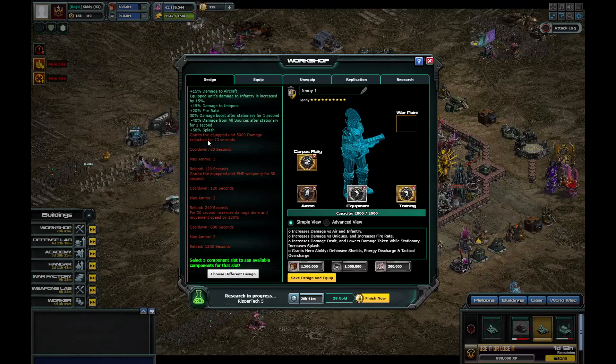Moving forward, this gives us a better description than what the patch notes does. The first one is the Q button - grants the equipped unit 500 damage reduction for 10 seconds. The second slot is the W key - grants equipped unit EMP weaponry for 30 seconds. And then the third one is for 30 seconds, increased damage done and movement speed by 100 percent.